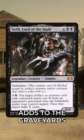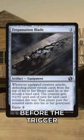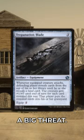On the mill side of things, Geth Lord of the Vault adds to the graveyards and brings back more toys, while Trepanation Blade can provide more targets before the trigger and make Tiny Bones a big threat.